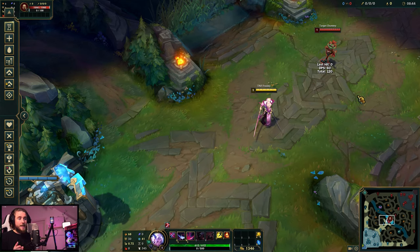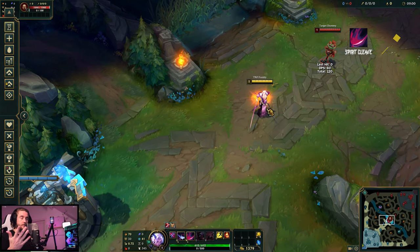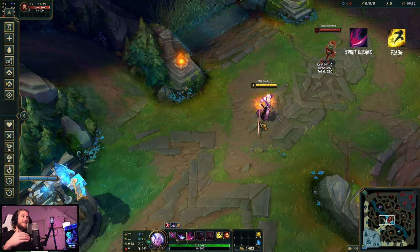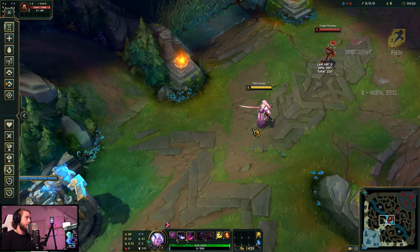Your second ability is your W, and it can also be combined with Flash to extend its range. What you want to do is W then Flash — the damage will proc at the end of your Flash range. This can also be combined with your Q, so for example W, Flash, Q — you get a bit more damage off. It's a little more difficult to chain back to back, but very much doable. Practice it a bit and you'll get pretty good at it quickly. Let's see what that looks like in slow-mo.